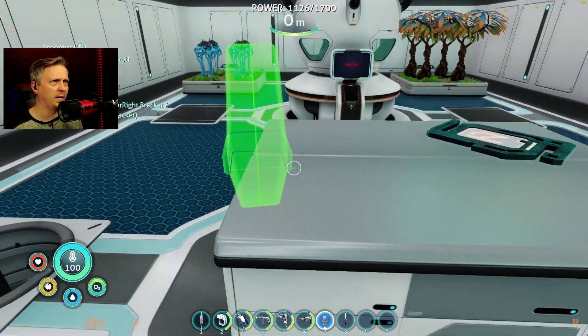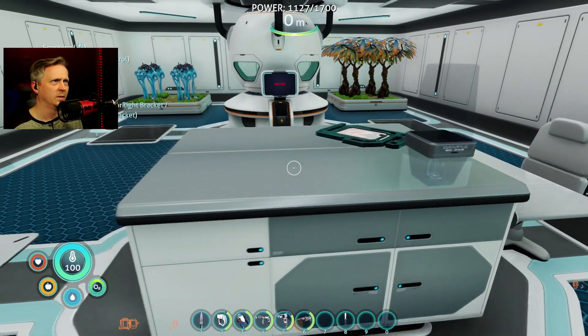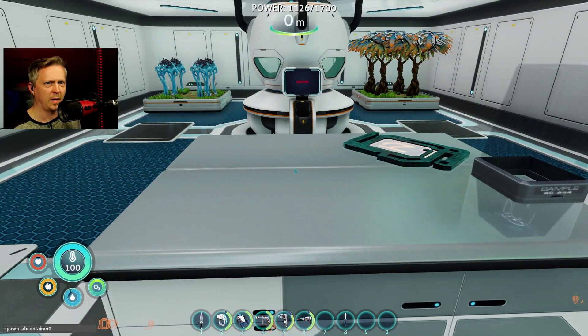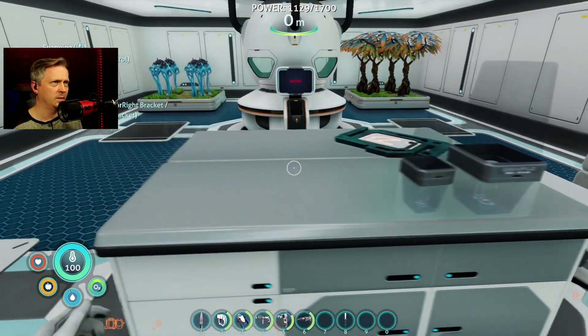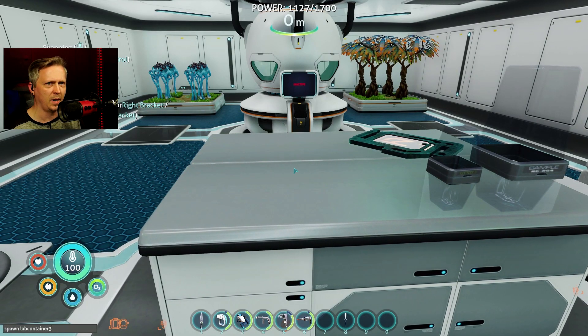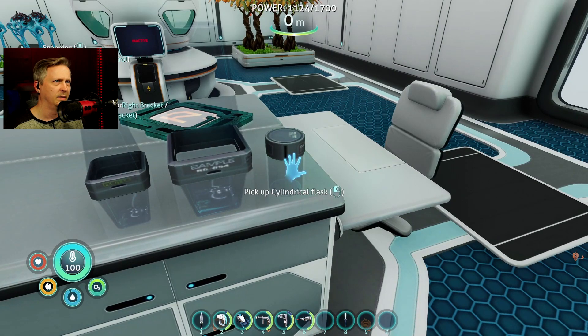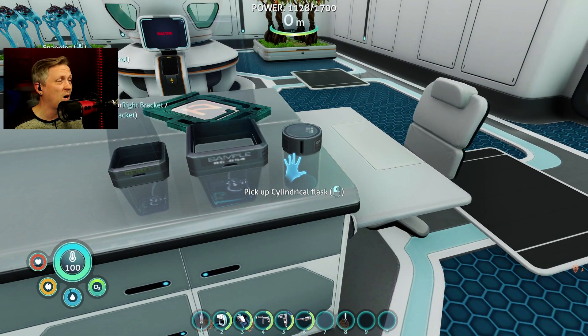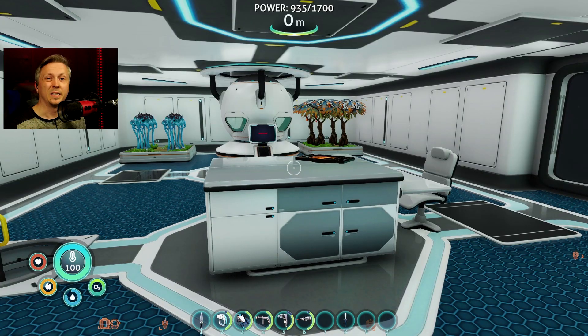Spawn lab container - yes, okay! So large flask is the lab container, and then we have lab container two - small flask. And then lab container three - cylindrical flask. So even though I don't have the decorations mod I can still spawn these in, I'm just not using resources to do it. All right, that's it, that's all I've got - it's the only interesting things I could think of and find to try and spawn in.